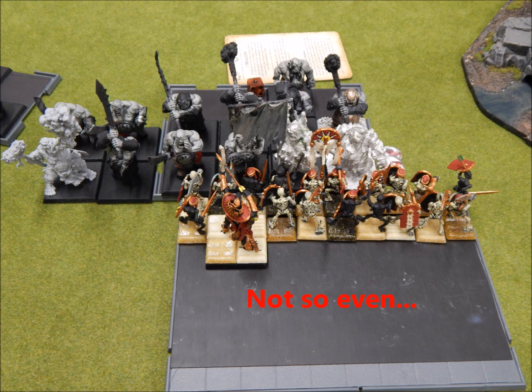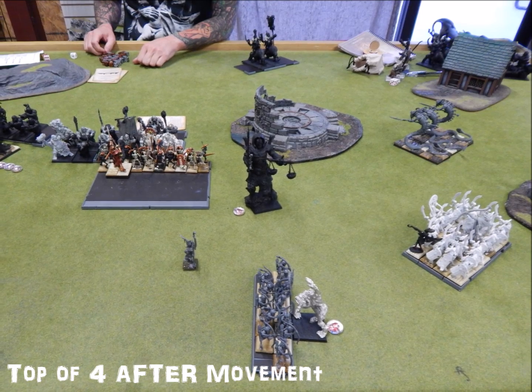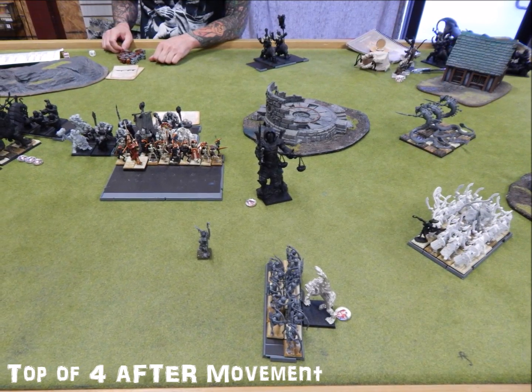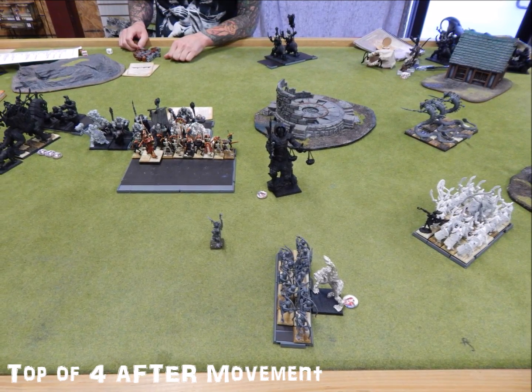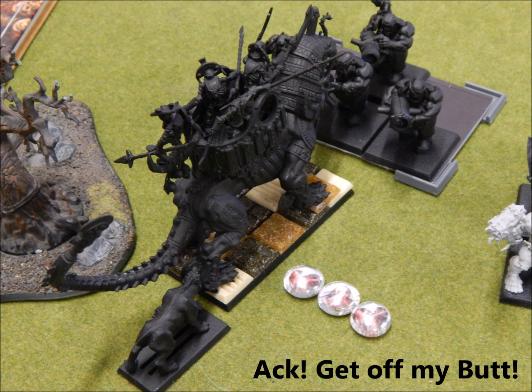Top of Turn 4 after movement — the Gorger goes into the Archers. The Mournfang rally, which sucks. His Sabertusk charges the rear of my War Sphinx — I think he was hoping for a rear charge bonus, but I was just going to Thunderstomp it to death. During his Magic Phase, he gets Spine Marrow on his Leadbelchers, increasing their Toughness by one. In combat, I remember to use my Flaming Breath and score about 11 hits — all but two Leadbelchers die. I Thunderstomp the cat out of existence and take one more wound. The Leadbelchers break and I run them down. So my big cat beat his cat and a bunch of Leadbelchers — I'm really loving the Sphinx.